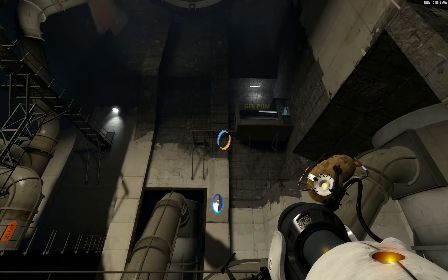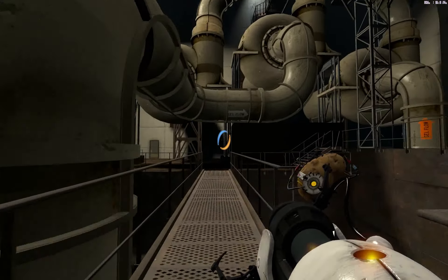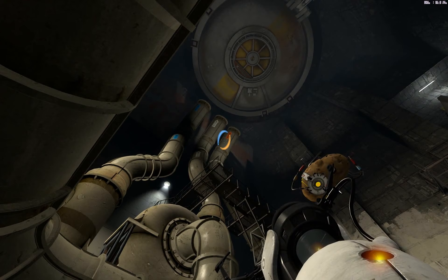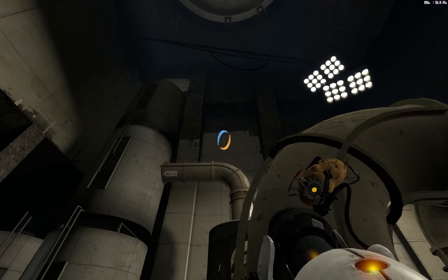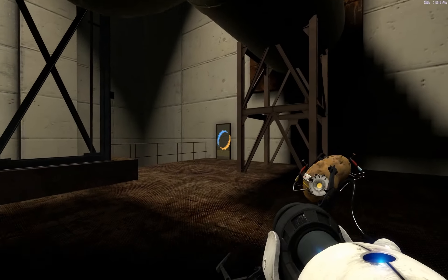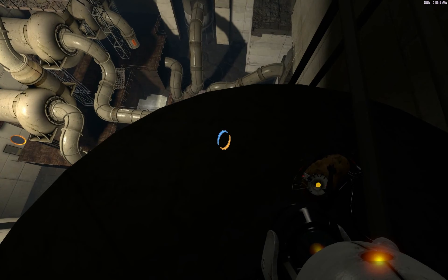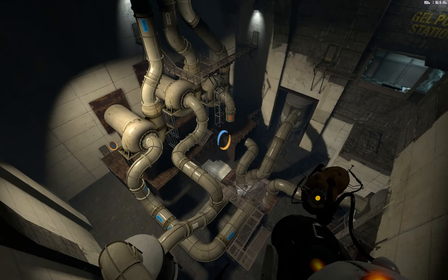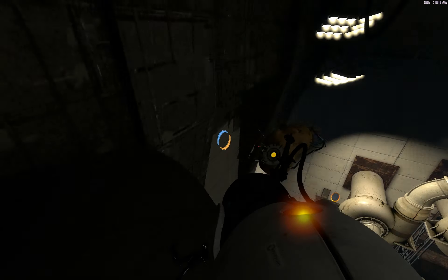Gel pump - what's that? Okay, we have to get up here somehow. I don't know what to do - I think we need to open this up obviously, because look, the pipes go nowhere. How would I do that? Look for angled surfaces. I don't see any, well I do see this. Let's see if that could help us. Is there anything below us? No, there isn't.